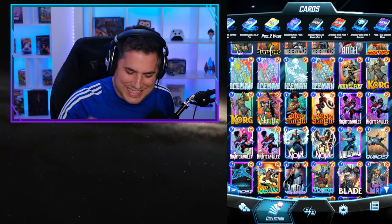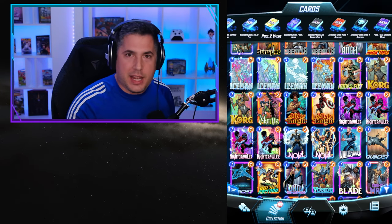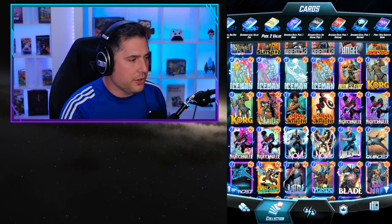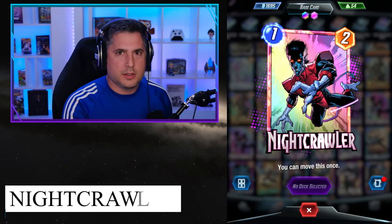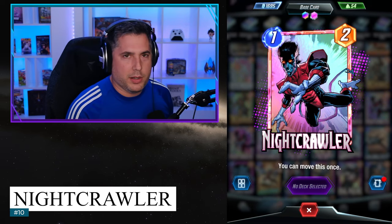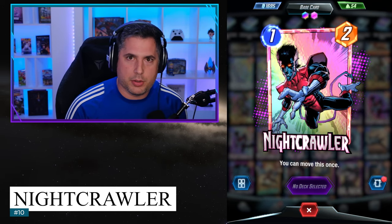These are the Pool 1 cards that stand the test of time — the ones that we turn to when we can pick any card and we pick these ones. Today we're starting with number 10, and number 10 is none other than one of the most mobile cards in the game: Nightcrawler. He's a 1-2, not crazy, but he's not overpowered.